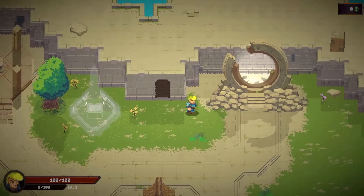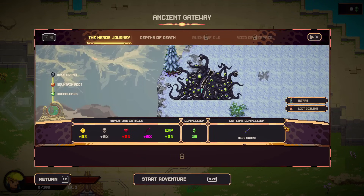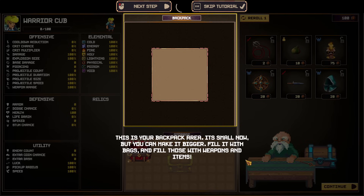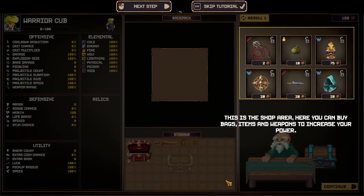We go in here to start the run. We pick the Hero's Journey, everything is basic, and on first-time completion we get the Hero Sword. Welcome to the backpack and shop — this is your backpack area, it's small now but you can make it bigger, fill it with bags, and fill those with weapons and items. There's actually voice-over here.